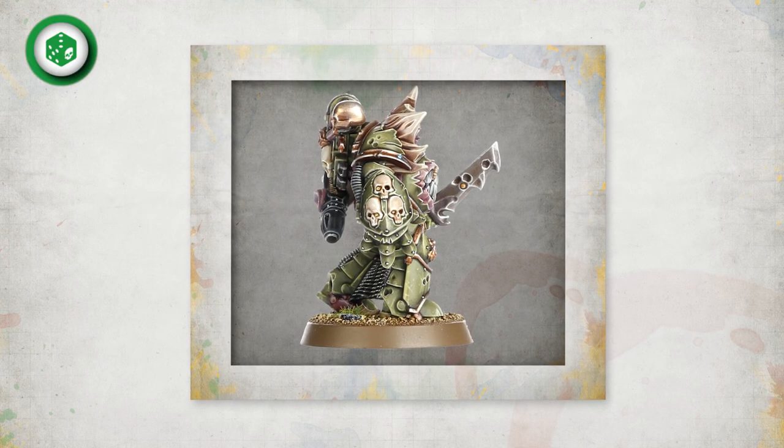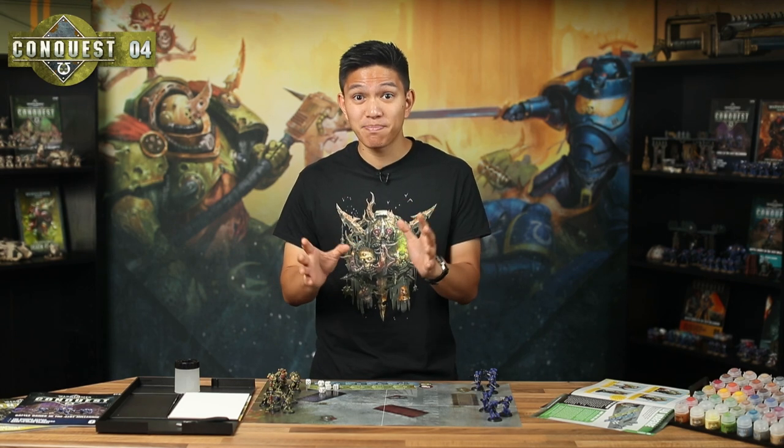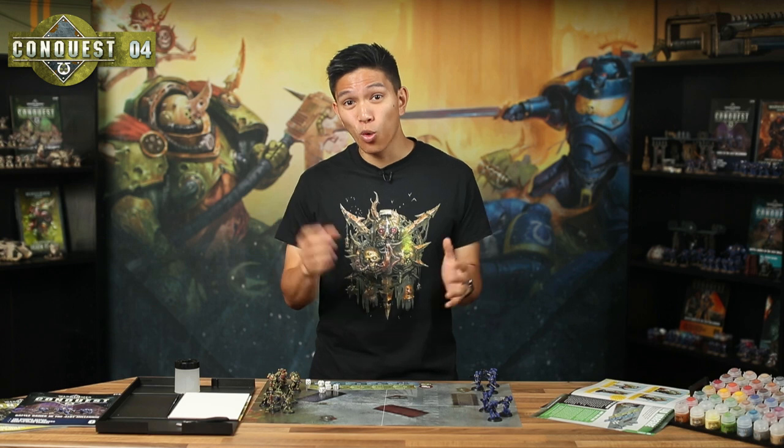There are also rules for giving the game an exciting twist by turning it into a breakthrough mission. Try swapping forces so you can play the game from both perspectives. Up until now, you've been using each model as an individual. But on the battlefields of the 41st millennium, it's safer to fight as a team, so most warriors band together into squads of sworn comrades. In Warhammer 40,000, we call these units. In a game, all of the models in a unit stay together for the whole game.